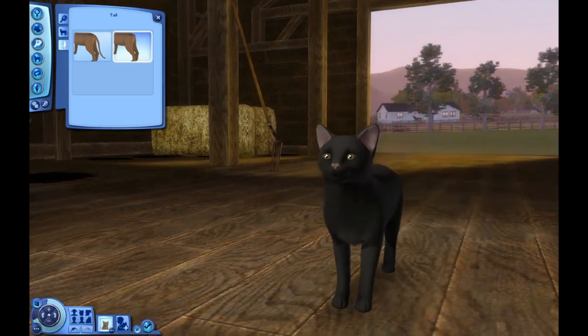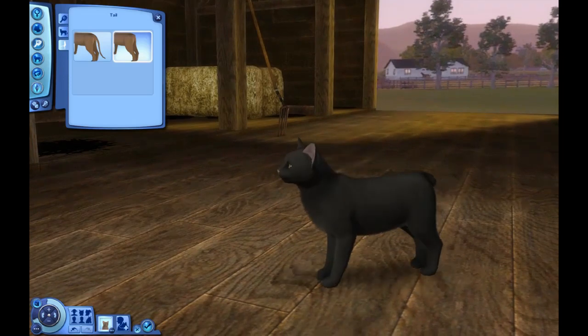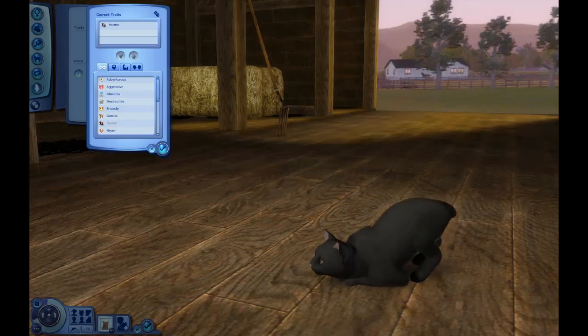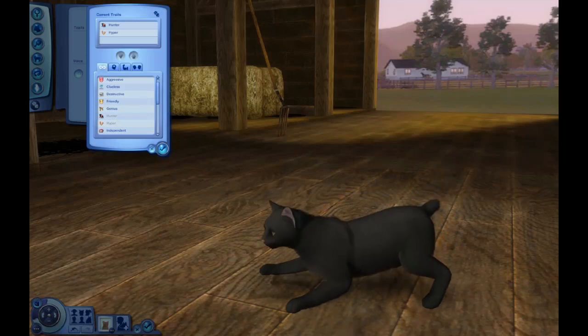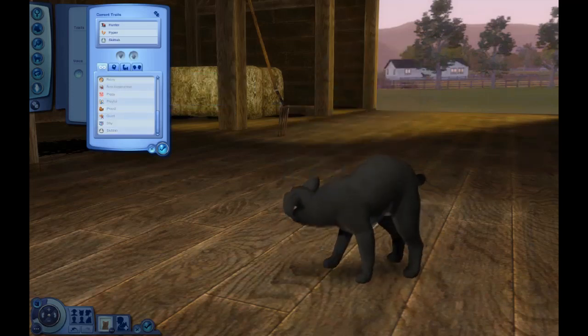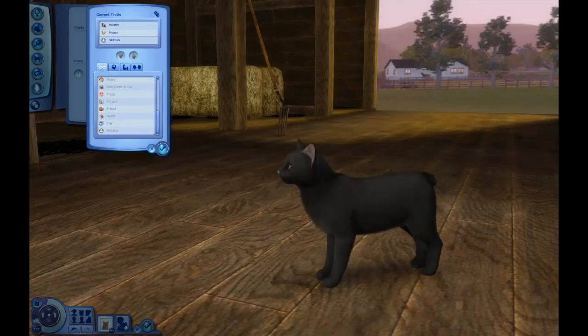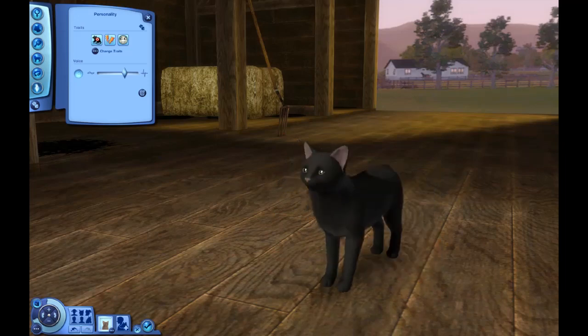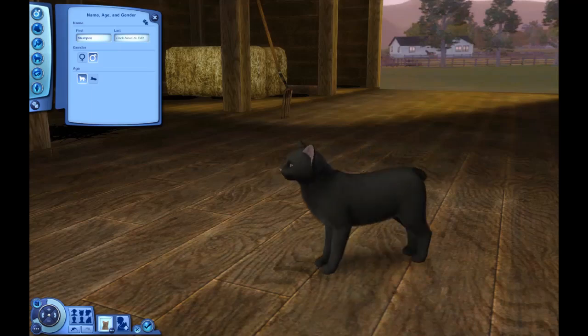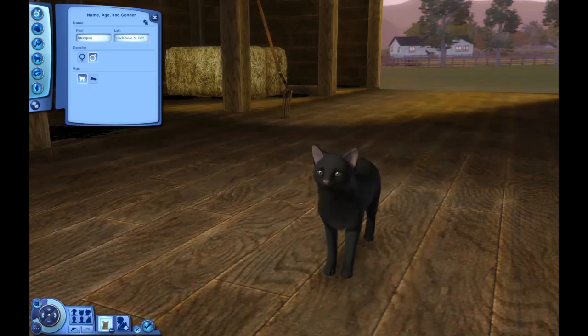This is what I'm going to have as Stumpin and he is very cute. I'm not sure what his personality traits are going to be, so I think I'm going to give him Hunter — so he's quite a natural wild cat — maybe a bit Hyper because I feel like he's one of the younger cats, and maybe a bit Skittish so he gets freaked out easily around cats he doesn't know. I'll give him those traits, change him to a boy, and check the spelling for Stumpin. That's him — he will be added into my world.